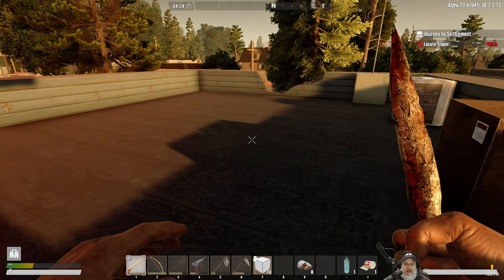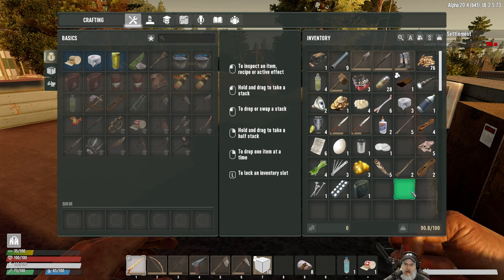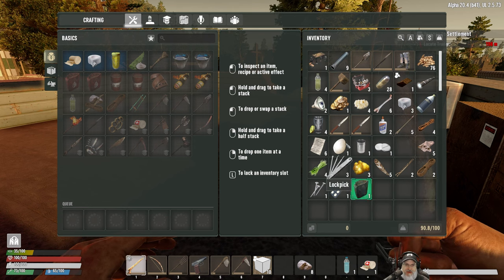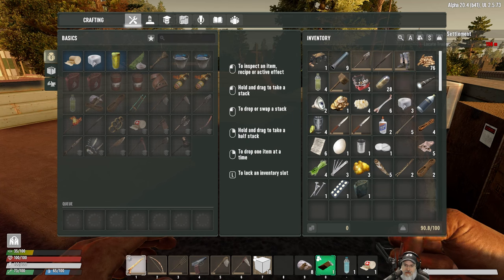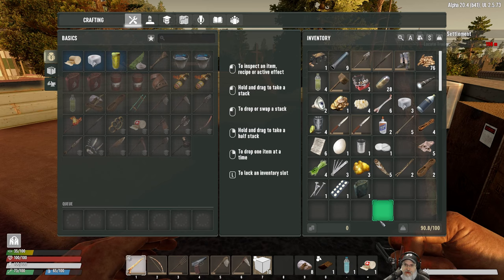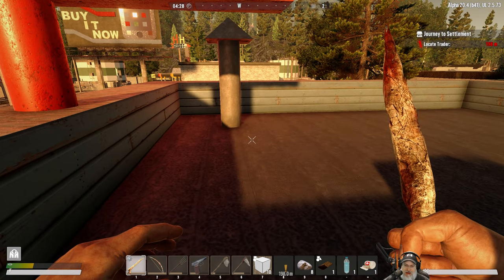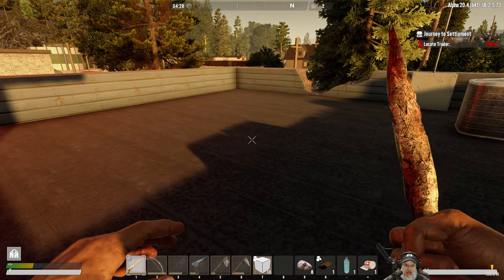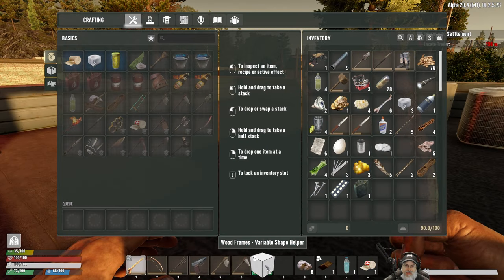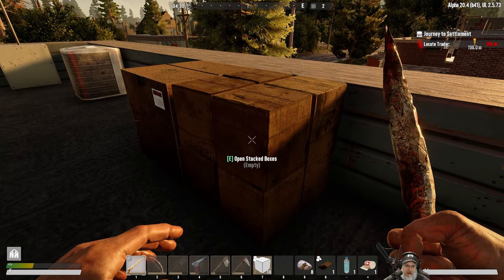What I've basically done is loaded everything up, and we're still not totally encumbered, so we're good to go. We've got everything on us, including our bedroll, our carpenter's table, all the stuff I've looted so far. We had an uneventful night — I just hung out on the roof and stayed quiet. I did make some more frames with that iron; I turned it into nails and made more frames, so now we have 10 frames to use.